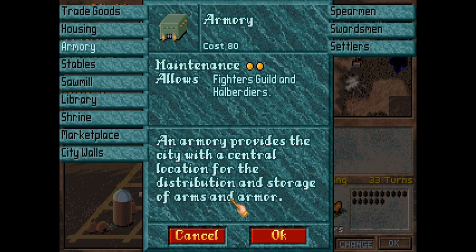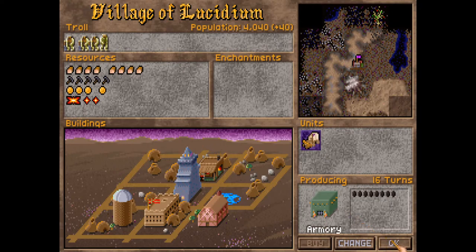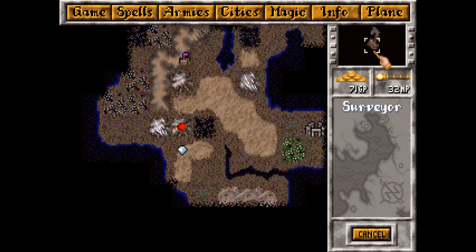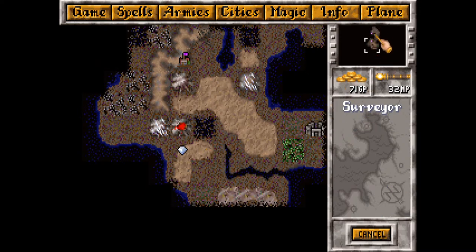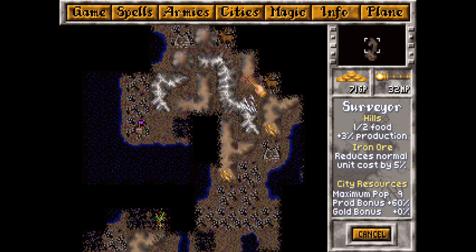Alright, armory time boys. This is not the peaceful city-building troll build - this is the holy shit troll build. Now we have to figure out where we're gonna build our city. Let's get out our surveying tool. This one is eleven maximum population with a lot of bonus productivity. Over here we could potentially get max pop nine with a huge productivity bonus and access to mithril, three gold, or six gold and some iron.